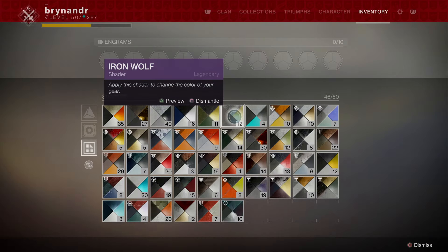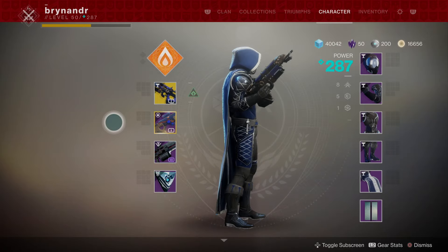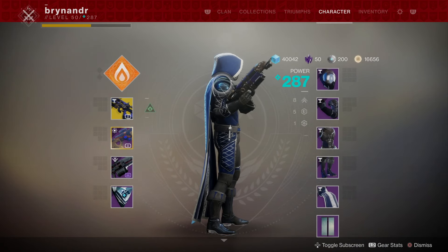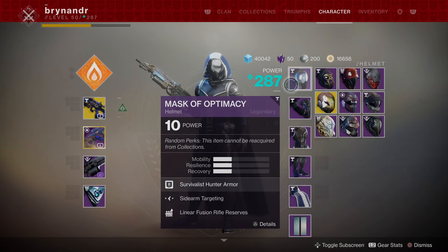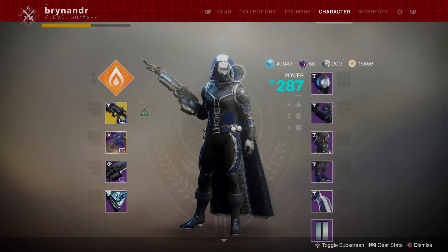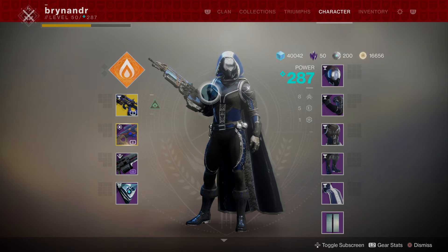I think I finally got the Warlock version of the Optimacy set completed. What I can do now is buy the Bad Juju twice, or go through the three-man Ascendant Realm thing — I'll do it solo. I'll do it once with the Hunter, since I picked Bad Juju up on the Warlock, and once with the Titan. If you want me to record that, let me know. If you want me to do the video on the Optimacy set for the Warlock, I think I might have it — if not, I'm one piece short, and as soon as I get it I'll do it if I get enough requests. Thanks so much for watching — see you all on the next one!